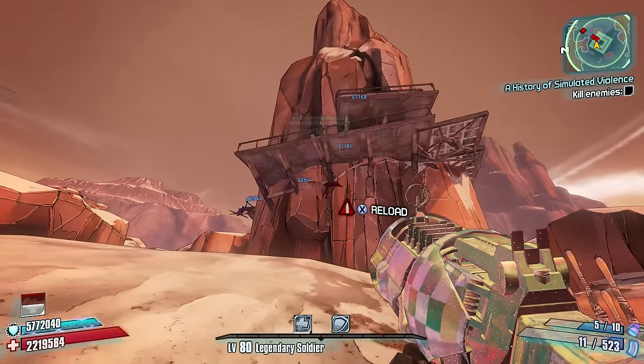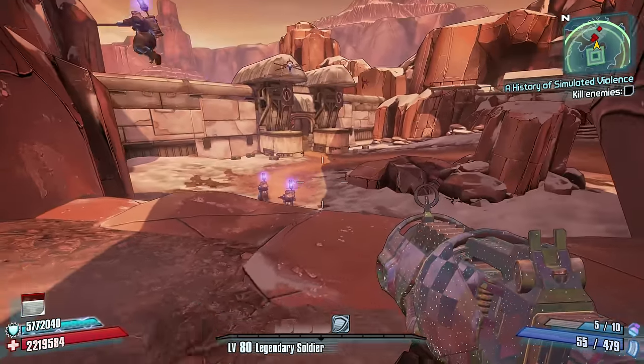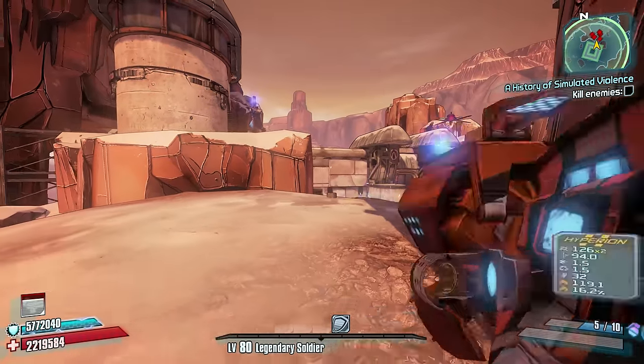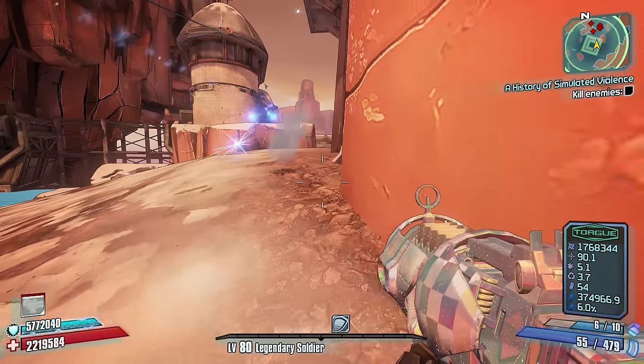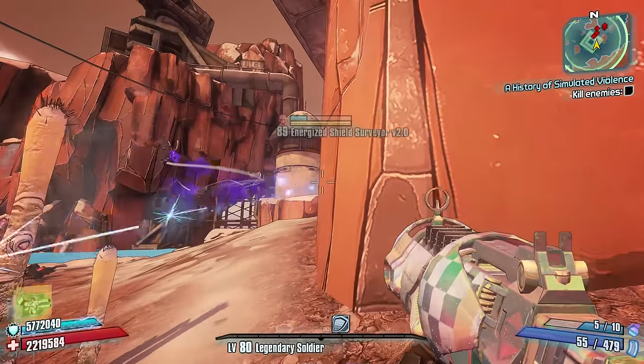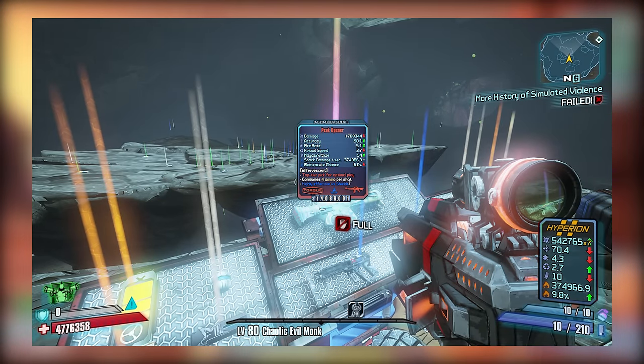If you run Digistruct Peak, it's highly recommended to pair the Peak Opener with the Easy Mode Shield and the Hard Carry Relic to increase the rifle's overall damage output. Personally, I like the Peak Opener quite a bit, and if you want one it's obtained from Haderac's chests. I'll showcase a picture of the drop here if you're interested.